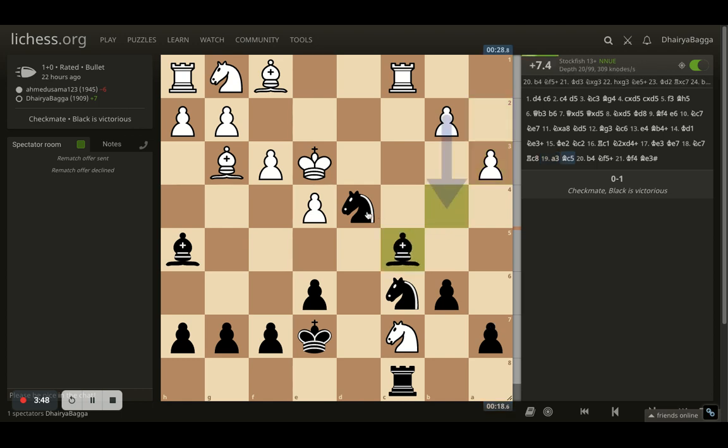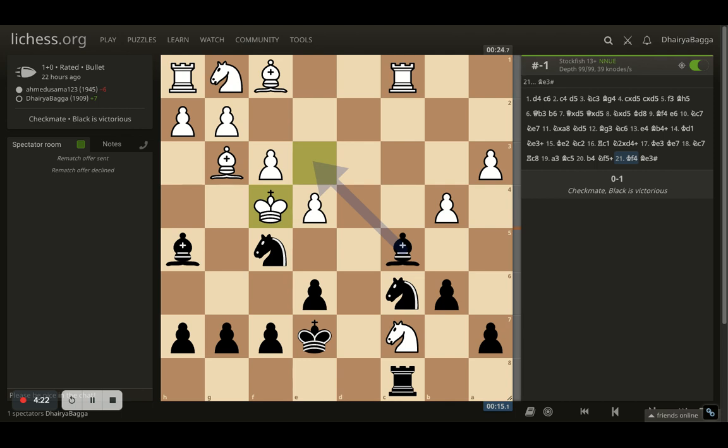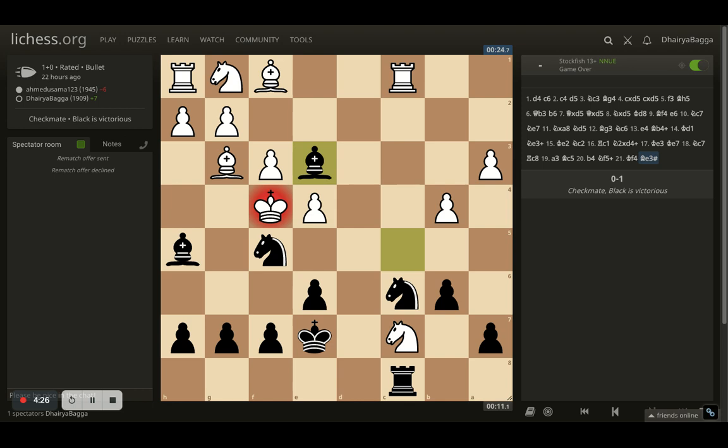The bishop comes to c5, threatening discoveries with a check, and the rook is hanging. Opponent plays a pawn attacking the bishop to force it to move. But here I had an idea — I can give a check with the knight. When two pieces are attacked and you give a check, the opponent has to move the king. Both my pieces are hanging but you cannot capture either because it's a check from both the knight and the bishop. Opponent moves king to f4, and that leads to a beautiful checkmate with bishop to e3. The opponent has no squares — the diagonals are covered, the other bishop was already controlling g4, and the knight was defended by the pawn.